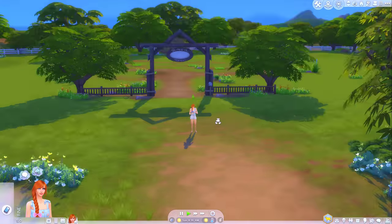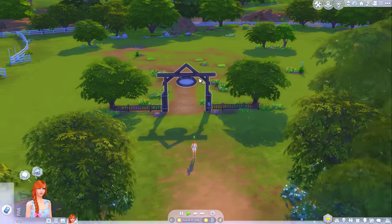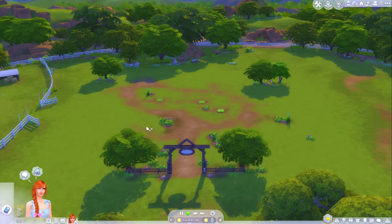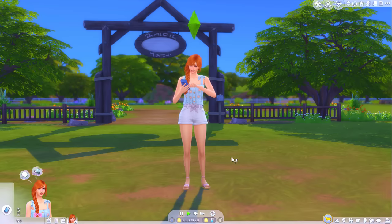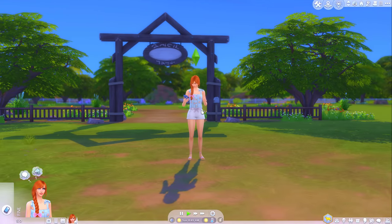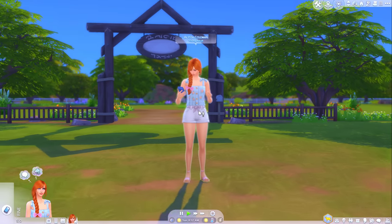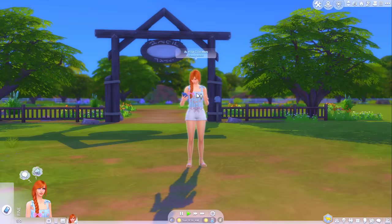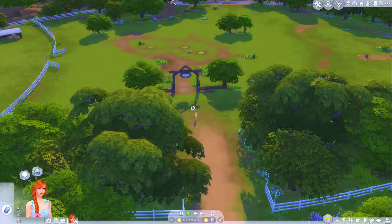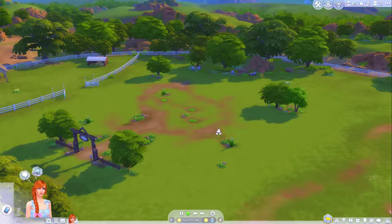So I've got my Sim here. Her name is Alyssa. She has just moved into - I think this is the biggest ranch in Chestnut Ridge. As you can see though from the empty field and the bank balance, we're pretty broke. We have nothing. No money, no home, no throne to sit on to take a dump. Nothing. But Alyssa's got pretty big dreams of owning her own ranch, so we're starting from scratch.